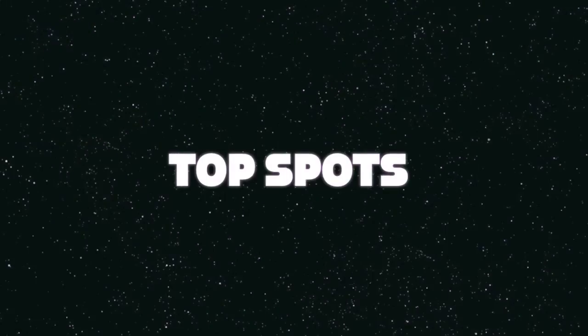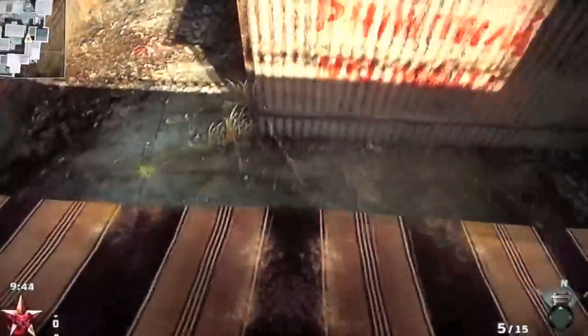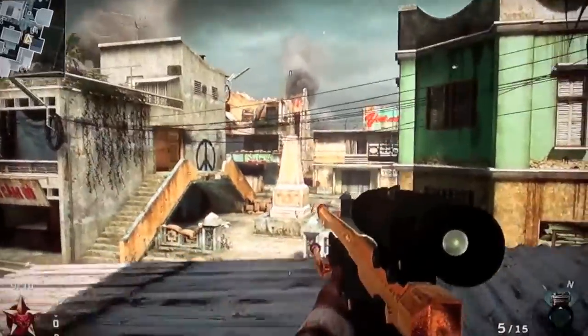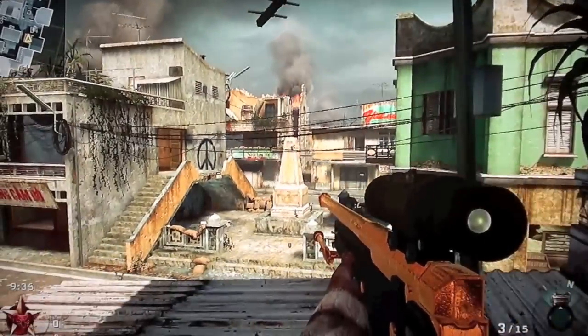I'm going to start it off with the top spots so you'll be able to see some of the top spots I found. Right here is this window — you're just going to jump out and you can walk along this ledge, and you can also jump to this roof right here. It's really good for search and destroy, but you can use it during any other game mode.